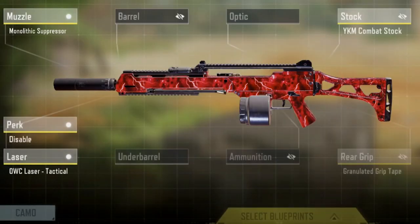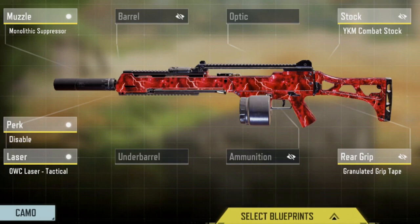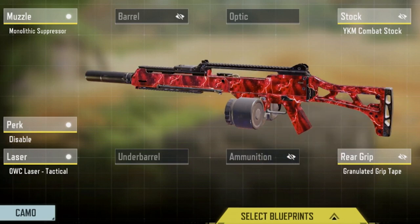The build I have today — the main thing is that we're not running any ammunition. I'm running the Disable, the OWC Laser, the Granulated, the Combat Stock, and the Monolithic. If you want a magazine rather than the 100 mag, instead of the Combat Stock you can put the magazine of your choice. However, I'm a potato so I use all the ammo I can get. That's it for today — hopefully you guys enjoyed the video. Like, share, subscribe, and I'll see you next time.